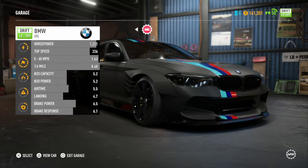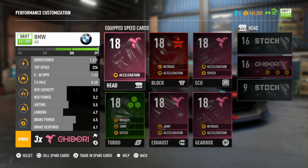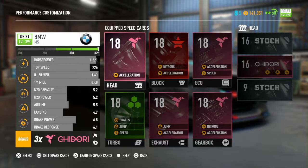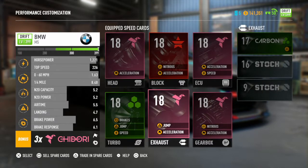Regarding my drift build, this is what I use — the M5. You'll notice straight away this is actually quicker than my Porsche: 226 miles per hour top speed, 1.63 seconds for a 0-60, and 8.4 in the quarter mile. For this build, I've not long started it, but I'm trying to go all Geodri. The only reason I'm doing this is for the acceleration boost — you'll notice on every pink part I've got, it's all acceleration boost.